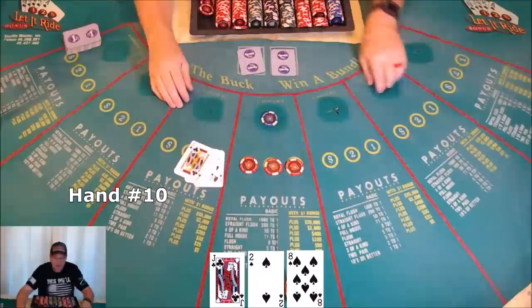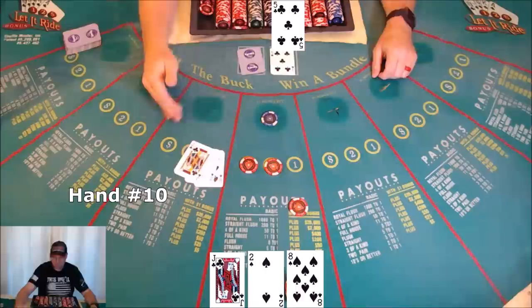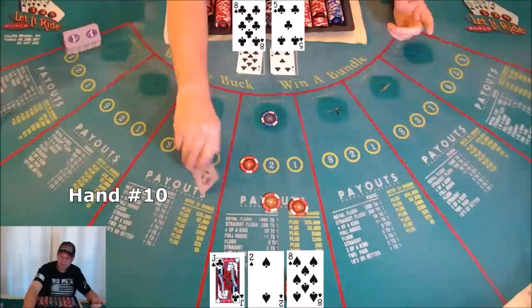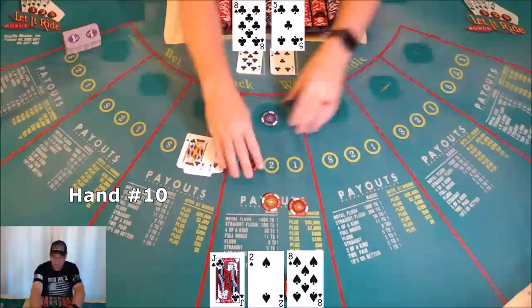Hand ten: jack, two, and eight — nothing. Scrape, get the bet back. Five doesn't help. Scrape, get the second bet back, tuck and commit. Eight revealed — pair of eights is not tens or better. These bets lose.